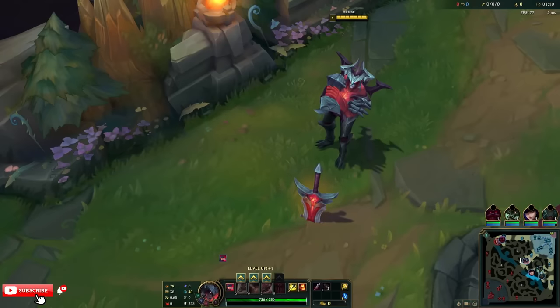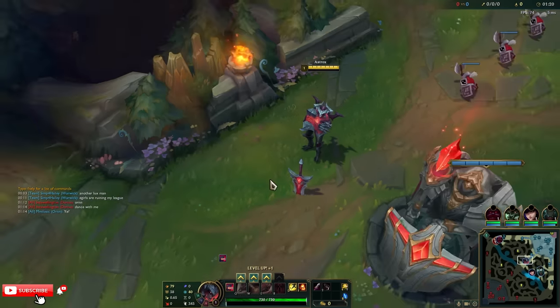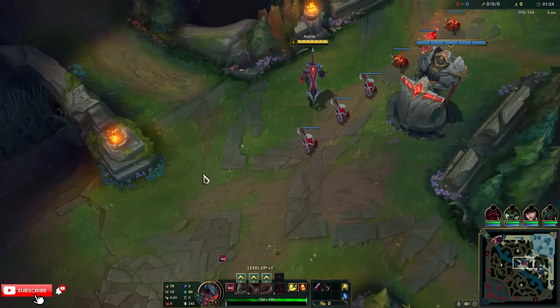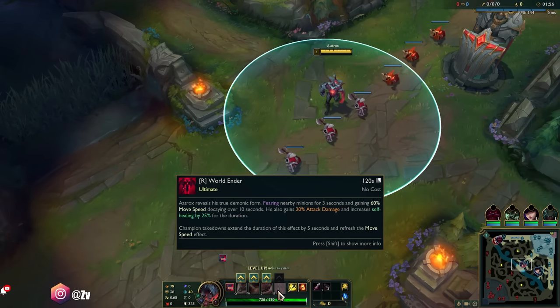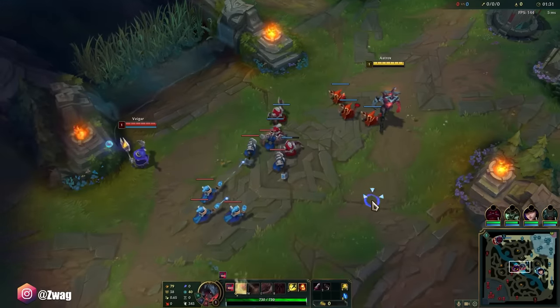Welcome back to another video. Today we are playing Aatrox in the mid lane. We're running Conquer, Triumph, Tenacity, Cut the Grass, Eyeball, and Sudden Impact. We're gonna go max AD — a mix of Lethality and very high AD items. Aatrox's ultimate gives him a ton of extra AD, so we can almost one-shot somebody with our Q.